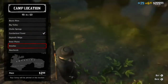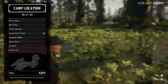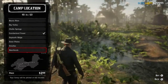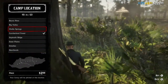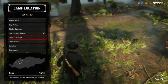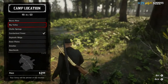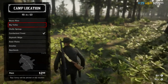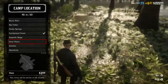Number four would be the Heartlands. This is number four because it's closer to some cities — it's close to Valentine, closer to roads, and there's some decent wildlife there. Number three is a double entry: the Big Valley and Great Plains, because I think both are pretty even. The Big Valley has more smaller animals like deer and buck, whereas Great Plains has buffaloes and a couple of deer.